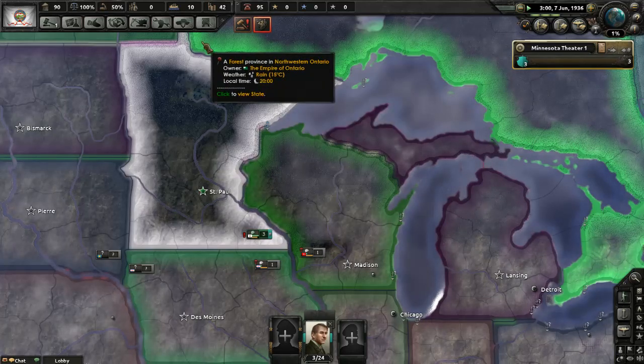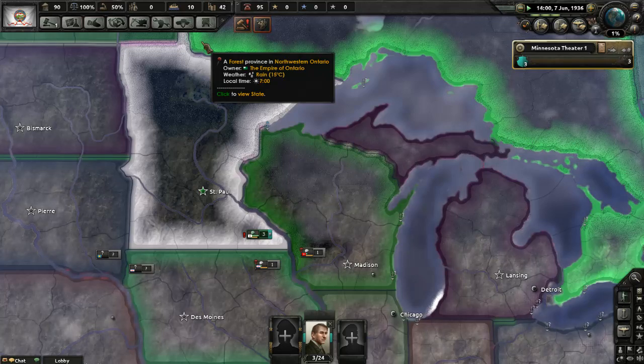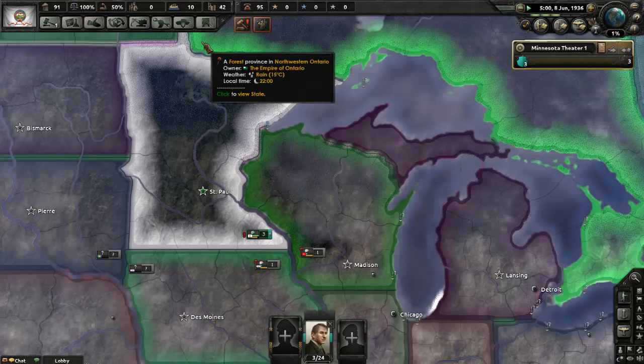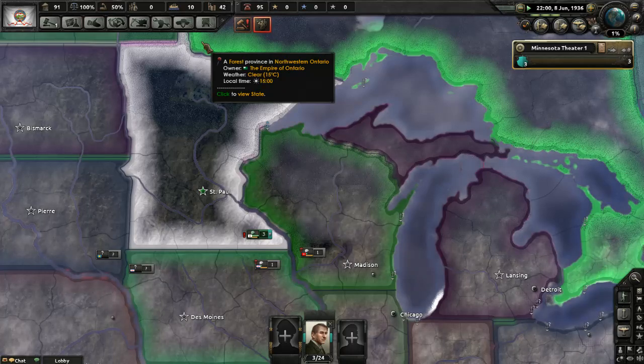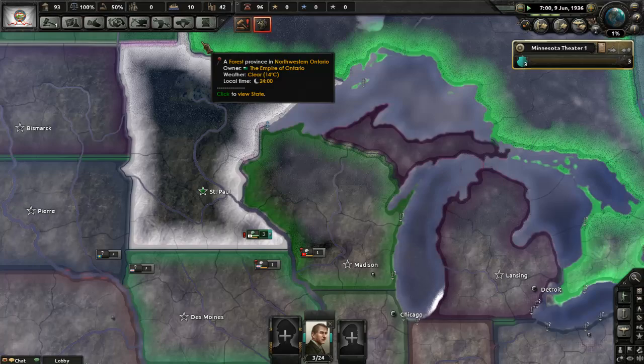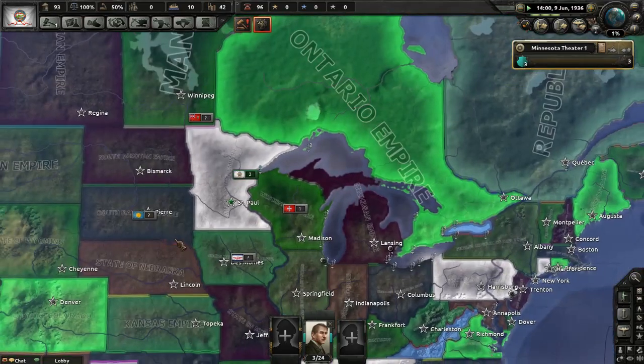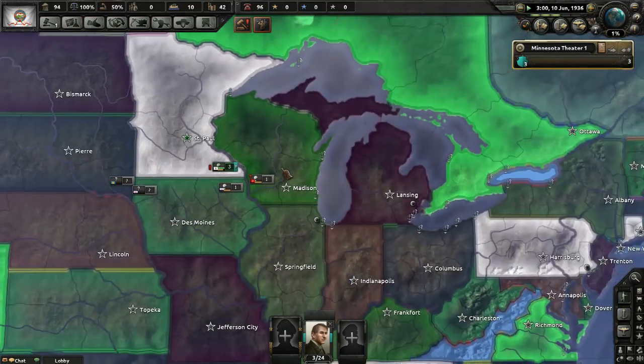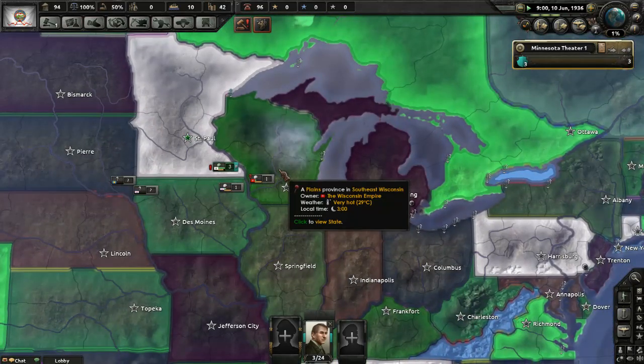It's been far more challenging than I thought just from a population standpoint. Everything else seems to be going pretty smoothly right now. I don't remember getting to pick what government type you had — I remember always having to convert your government type.